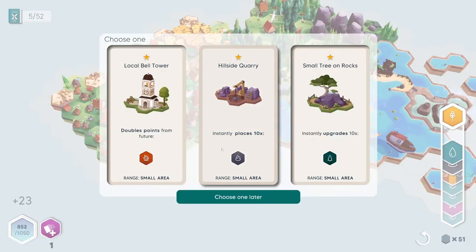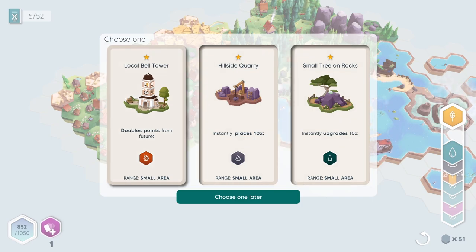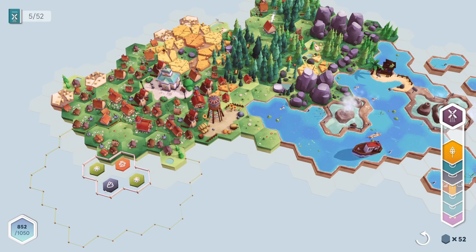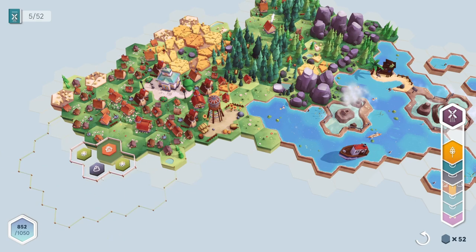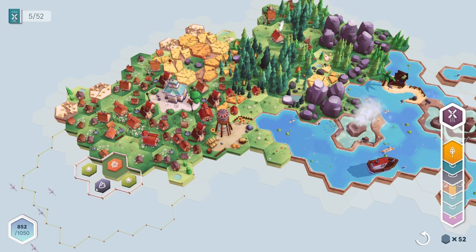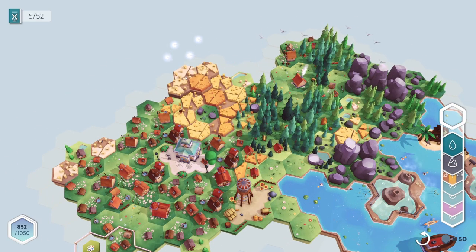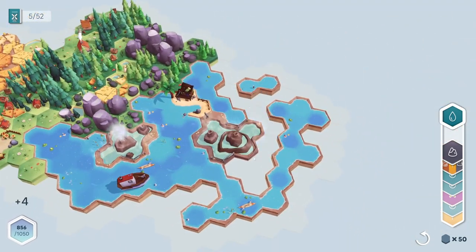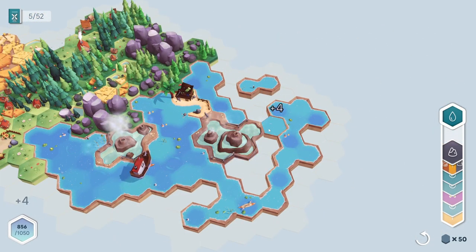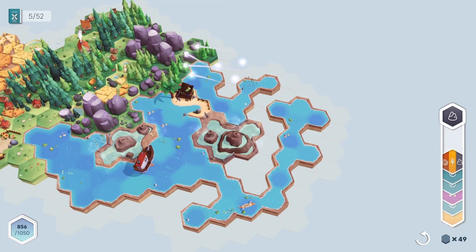Got another booster pack — we have a local bell tower, a hillside quarry, and a small tree on the rocks. Let's do the local bell tower. Looks like we've got really nothing I can put in here right now — let's put this here and we'll fill that in as we go. We got more water here; I don't need water down there. There's that big geyser. We'll put this here — that's a lot of points!